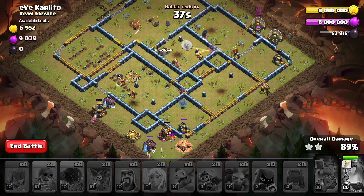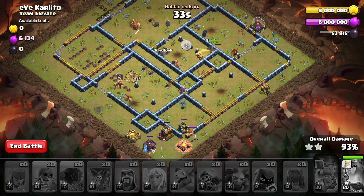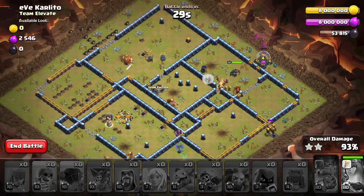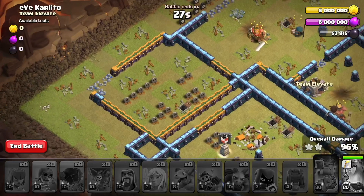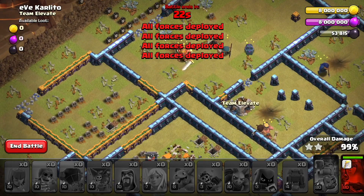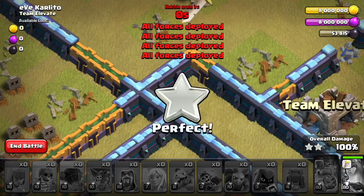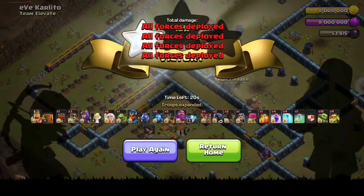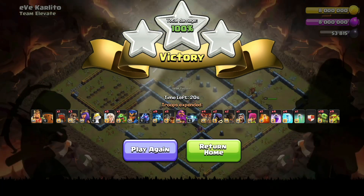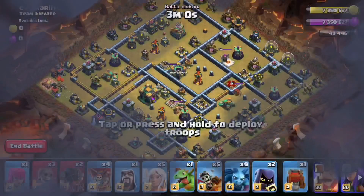You can see how incredibly complicated these attacks are. If it takes you an hour and a half to get it, don't be surprised — but there is one. I've got another strategy I've been using that involved bringing the barbarian king in down here and the archer queen up here, but not bringing the wall wrecker in until later — breaking these walls right here and then getting in toward the town hall on the back end. That is the incredibly complicated fashion in which you can destroy the June World Qualifiers Challenge.